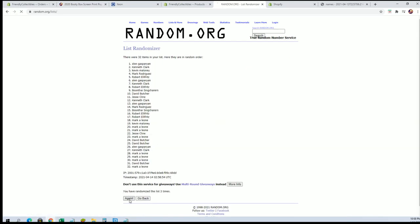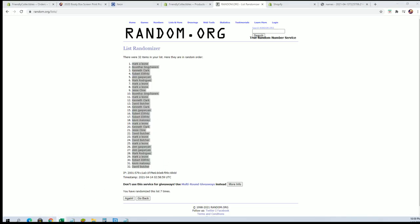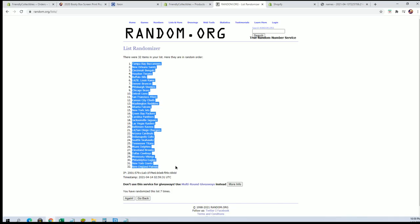Flip names and team seven times each. All right, Markel to David B. And here comes teams. All right guys, cards here to the Washington. All right guys, Bucks to the Patriots.